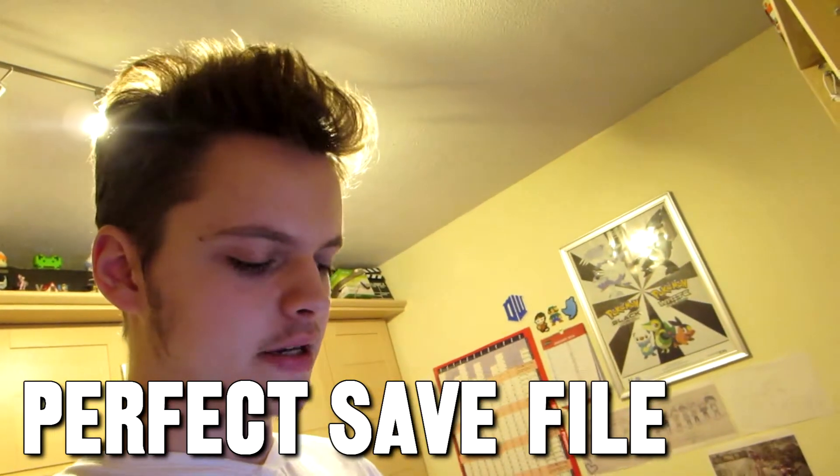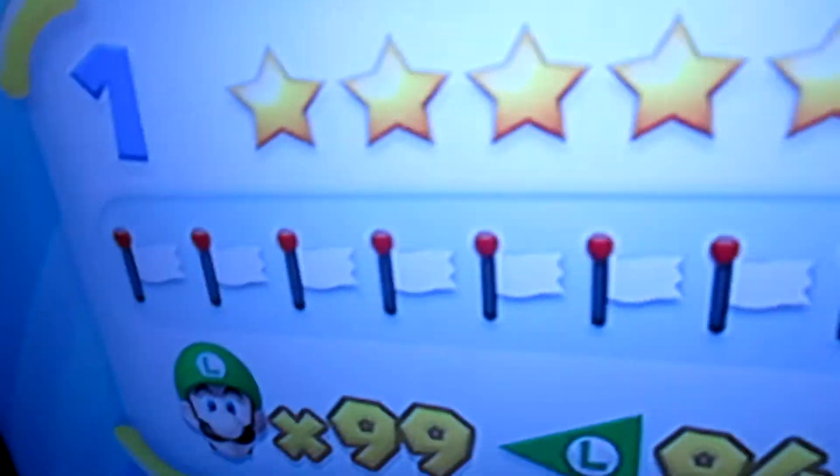Now that would be a perfect save file in my eyes, if it weren't for one little thing — caused by none other than Ryan. As you can see I've got the five shiny stars, beaten all the levels, and 94 exits. The only problem is Ryan played as both Yellow and Blue Toad and he used continues with both of them. He lost all his lives and it stores that even after you turn the game off. It doesn't even show up on screen at any point unless you lose all your lives — which, because they all have 99 lives, won't happen any time soon. But it's just one little thing that kind of gets to me.